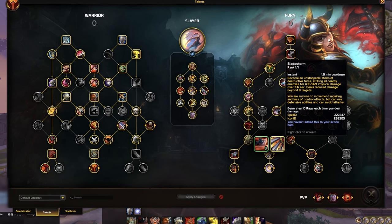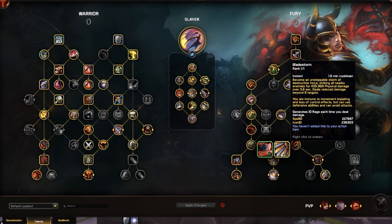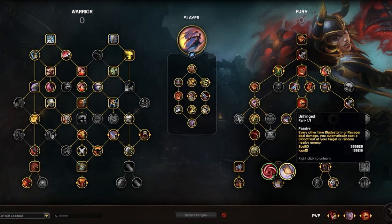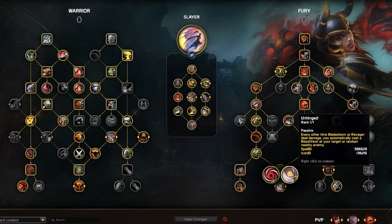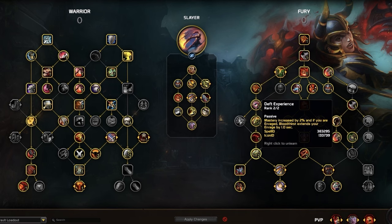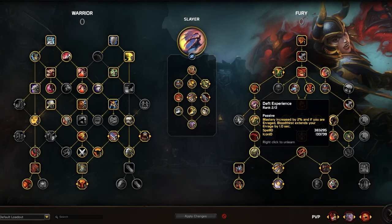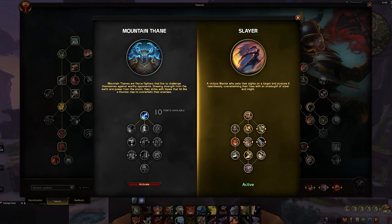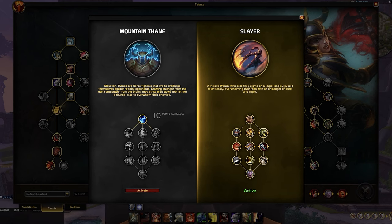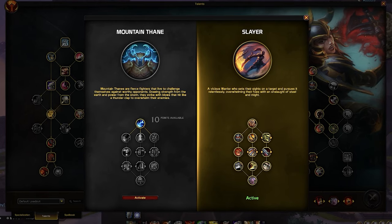Bladestorm now becomes one of your core damaging abilities as this spec, and with us using two two-handers, this will naturally hit harder than it does on Arms. Alongside this, we also received Unhinged, cleaving with Bloodthirst on nearby targets. And even though Bloodthirst does minimal damage, this effect benefits mainly from death experience to extend your Enrage buff for increased damage on all of your abilities. The main focal point of the War Within is the introduction of what's called Hero Talents.